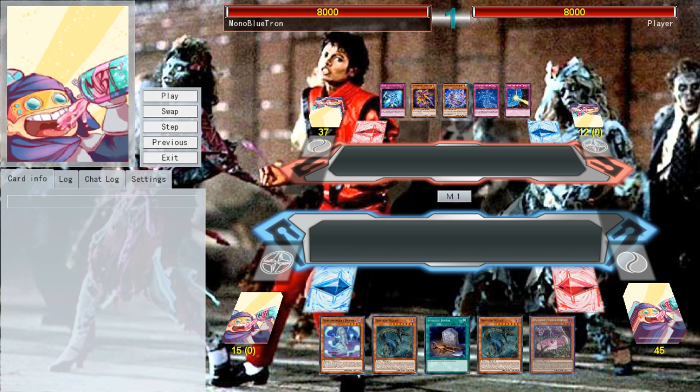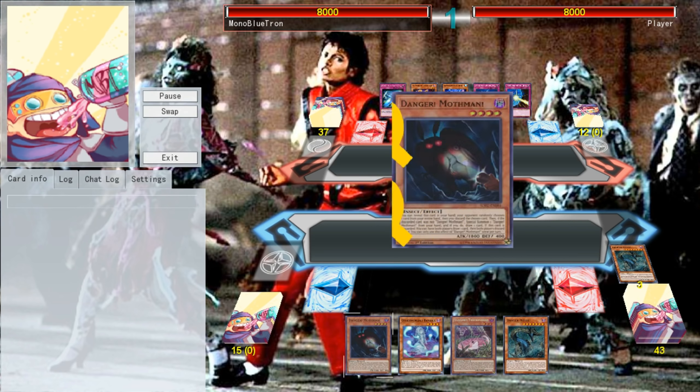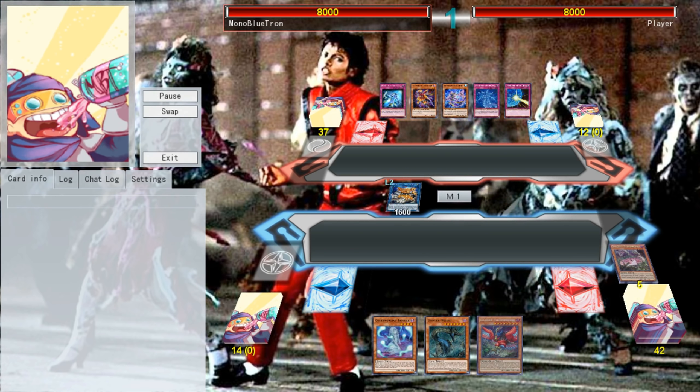Our third match is up against Altergeist. Our opponent is splashing some very interesting cards in order to make use of the synchro elements of the archetype, which is pretty sweet. We've opened great once again and we're going first. We're going to start by activating Foolish Burial, sending a Balerdroc to Graveyard. We'll activate Nessie's effect — Ash Blossom hits it. We'll then go for a Mothman, which they thankfully miss, allowing us to go into the Nightmares.